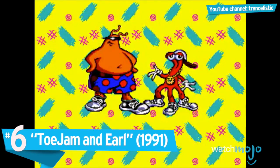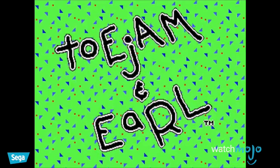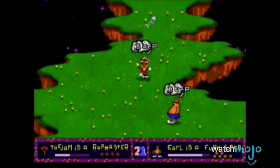Number 6: ToeJam & Earl. They may not be the most visually appealing characters, but they are one of the most beloved duos in gaming history — well, at least in the Genesis era.